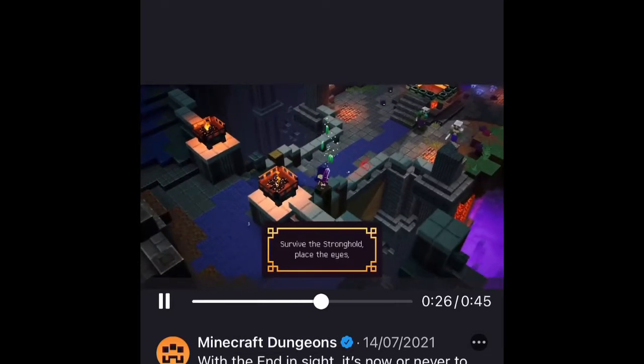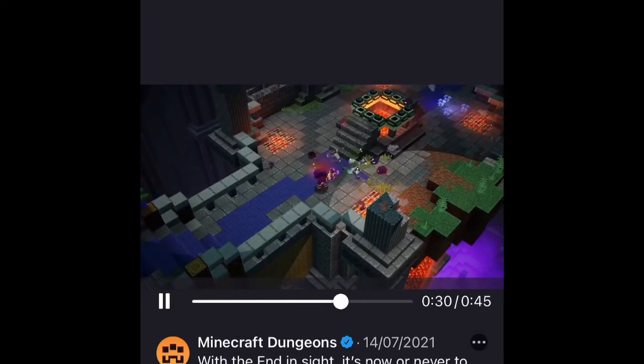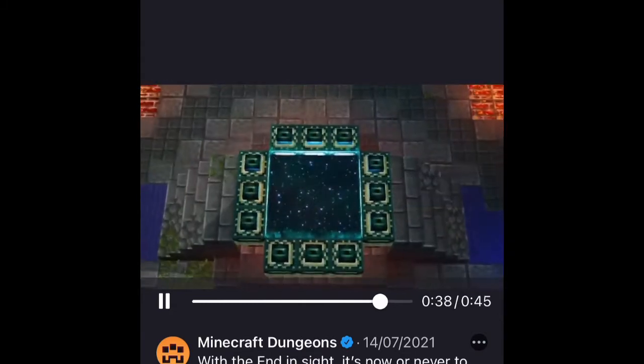Please do comment what it says for any of our viewers that can't read. It basically just came — part of the Stronghold, which is the first mission, and the Enderworld, which is the first mission in the End. And then I think it's going to be the one with the boss who's the Broken Heart of Ender.